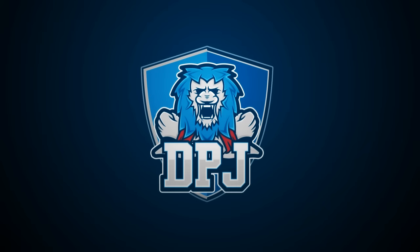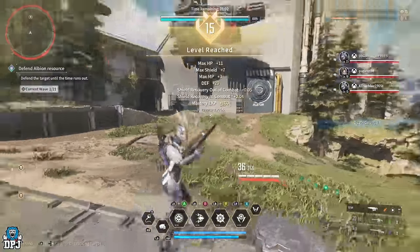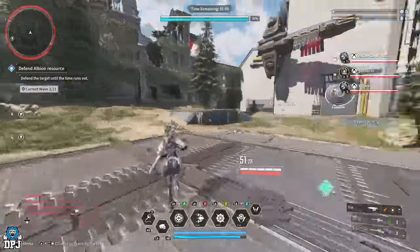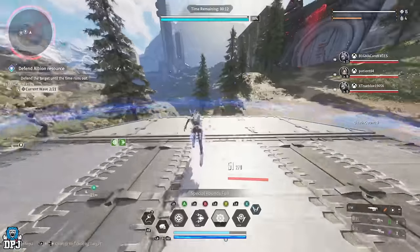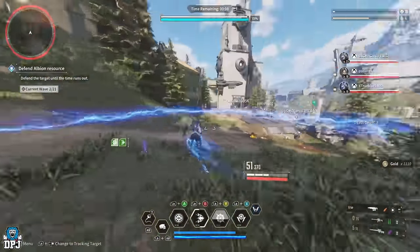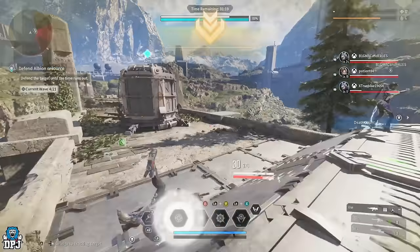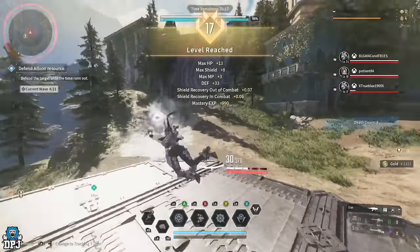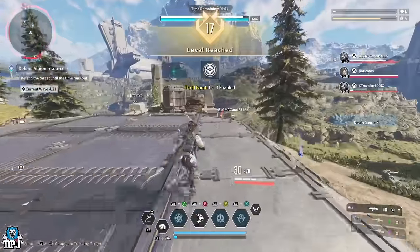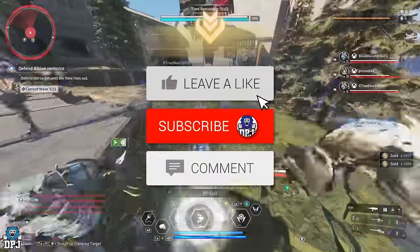I'm back with another First Descendant video, and today I'm going to showcase an absolutely incredible early game XP farm. A friend of mine told me about this — I tried it out and within five to ten minutes I took my Bunny from level 13-14 to level 20. Mastery rank went up as well. It's so easy to do, it's unbelievable.